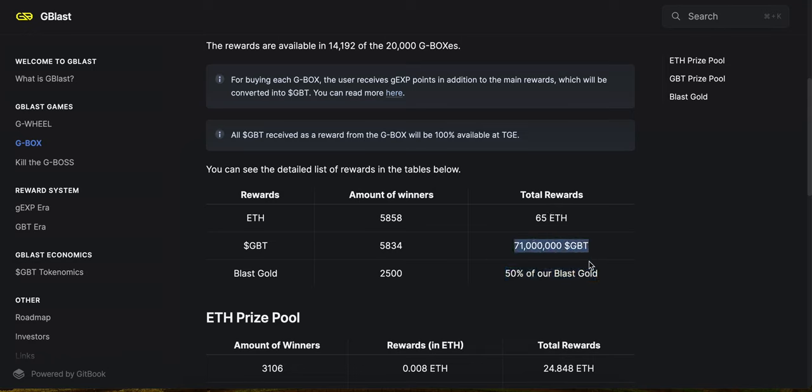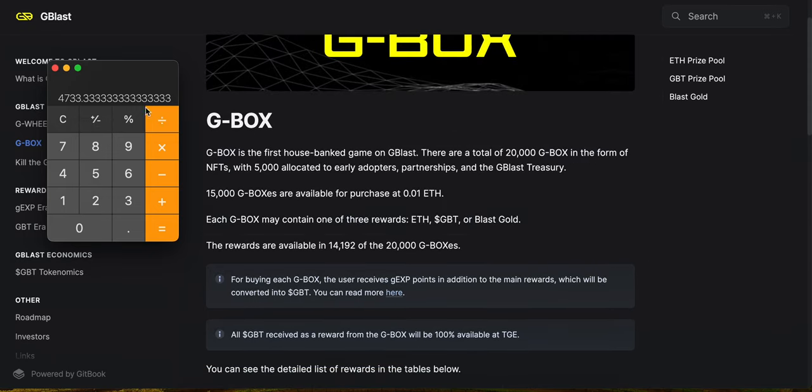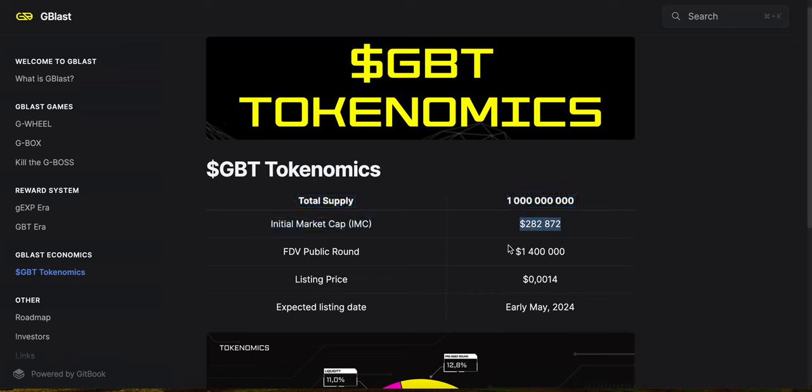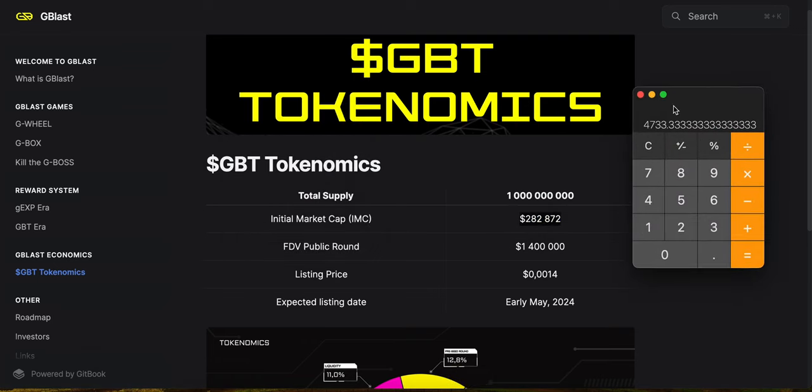You're also getting a share of the GBT tokens. On average across all boxes: 71 million divided by 15,000 boxes equals about 4,733 GBT tokens per box. At a $280K market cap that is very good. A 10x would be a $2.8 million market cap, a 20x would be around a $5 million market cap — and you're getting all these tokens basically at the ground floor by buying these boxes, plus you're getting Blast Gold on top.